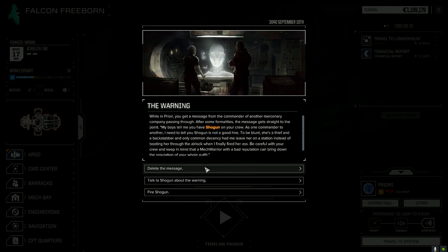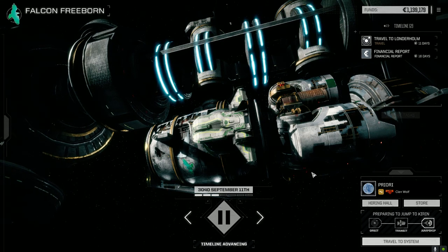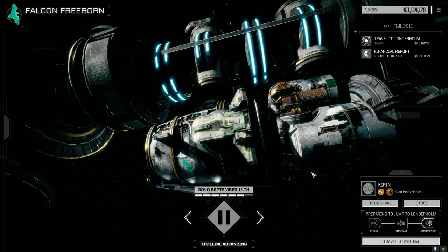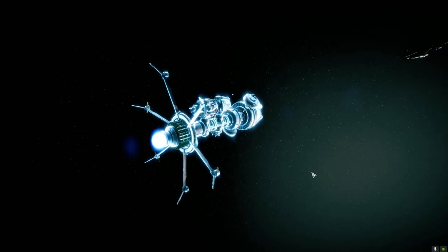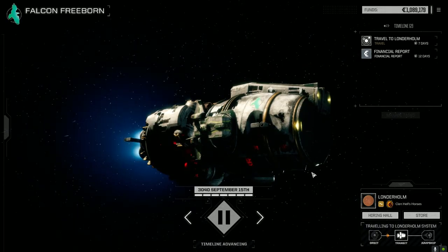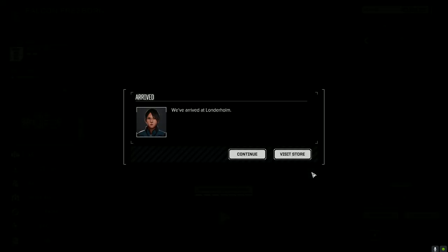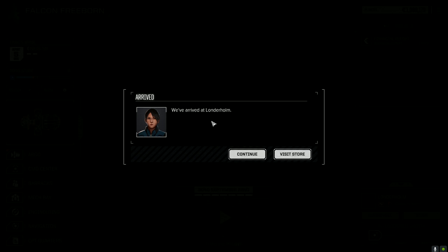Talking to Shogun about a warning message. I could delete the message, but I prefer talking to the pilot to see what they have to say. It just shows respect - if you hear bad things about somebody, you say 'hey, heard somebody said some bad stuff about you, what do you have to say?' You're not taking a stance, just asking. Arrived at Launderholm.